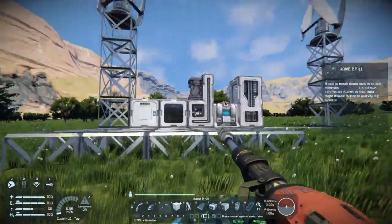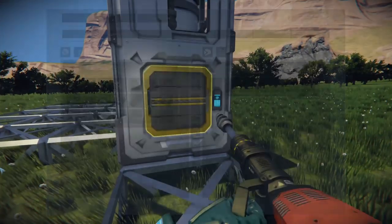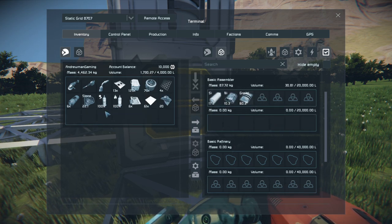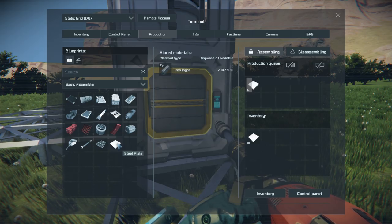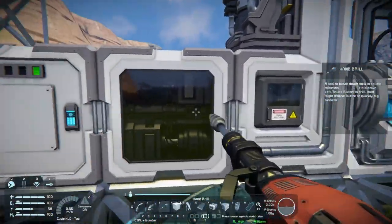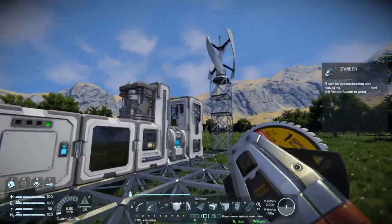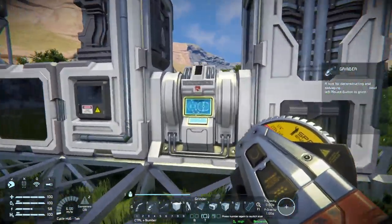The next things you'll want to do from here are probably upgrade your power situation, because you'll start running out soon. As an example, if both the assembler and refinery were running simultaneously along with the next generation machines - the actual full assembler and refinery - the battery would likely start depleting, meaning you're consuming more power than you're generating. You'll also want to upgrade your refinery and assembler, get a tank for oxygen and hydrogen, and get a proper med bay.